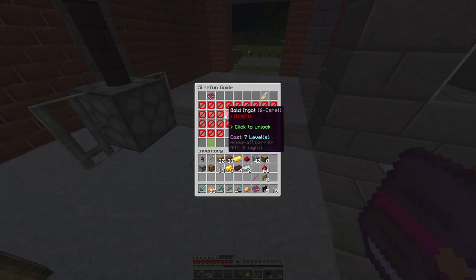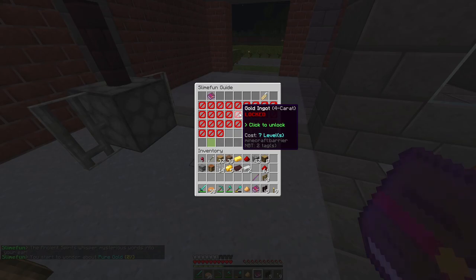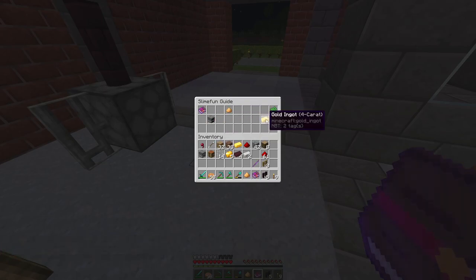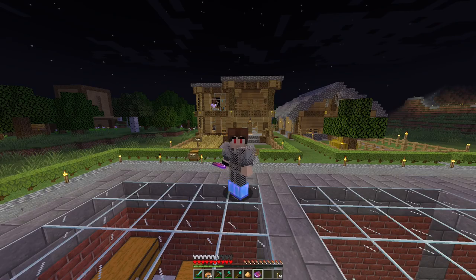With gold dust we can create gilded ingots. In the Slimefun guide under carat gold — we need to unlock it with experience levels, and we have enough. Unlocking all ingots — we can smelt gold dust in the smeltery. For example, to make 6-carat gold you need 4-carat gold and more gold dust, so we basically need to grind more gold and create more ingots. It's a bit confusing but we'll get better with time.